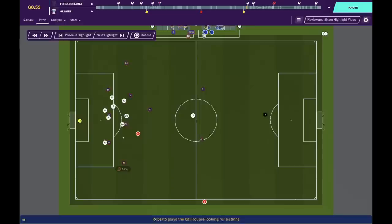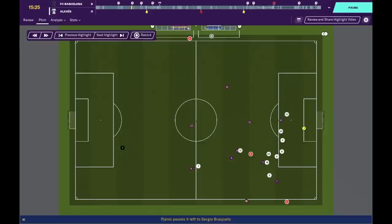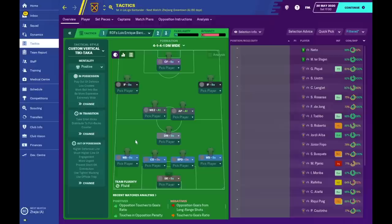When it comes to the front three partnership, you notice they had a few duties and responsibilities — they were responsible for creating attacks and also for finishing them. To replicate this, I made them all creative players with freedom, but also players that focus on getting into the box, scoring goals, and shooting. Now let's look at the tactic and see how I've recreated this system.